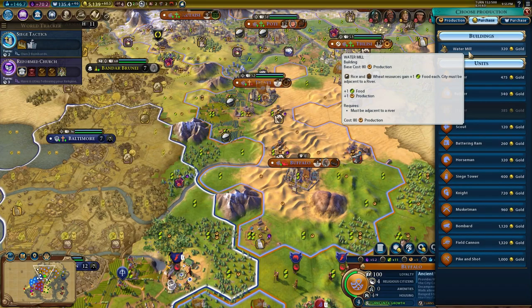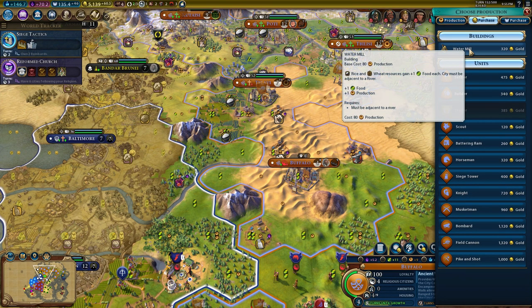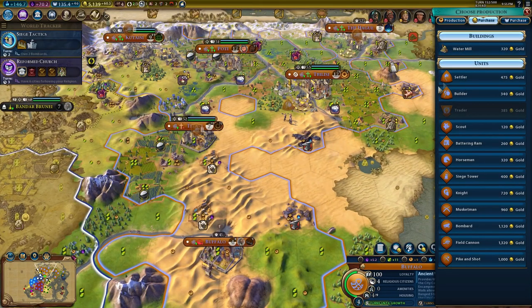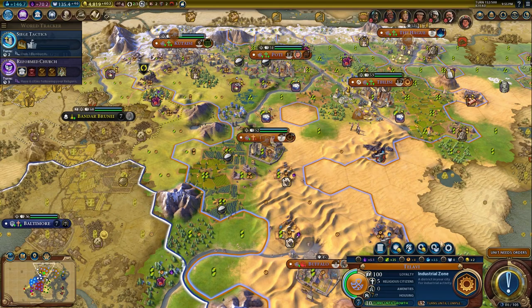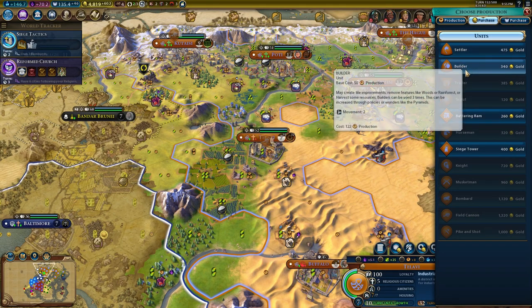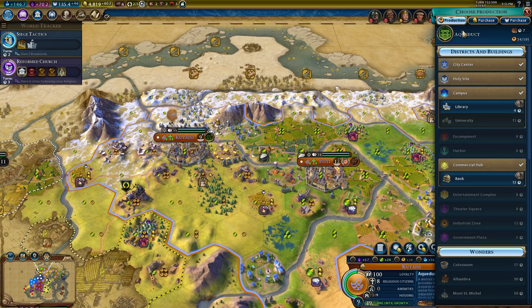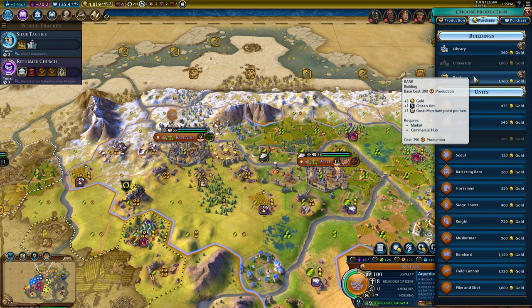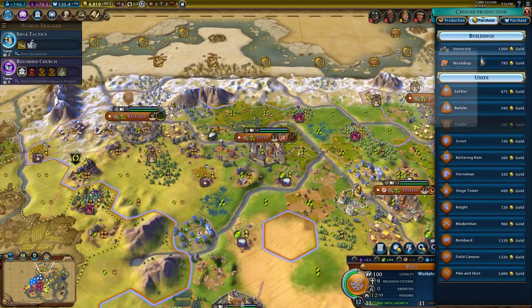I should certainly look at maybe purchasing some solid buildings - things like the water mill - in some locations if not all, just to get production up all over the place. I'm getting a library for quite cheap here, it's a 4 turn thing. That is not worth it. Bank is 13 turns but that's incredibly expensive. I don't really want to spend money on things I don't really need.